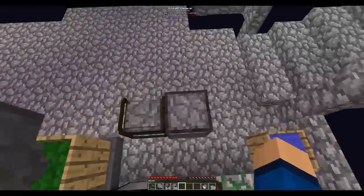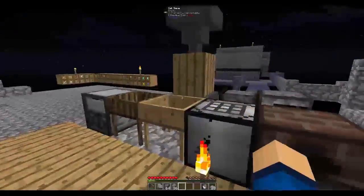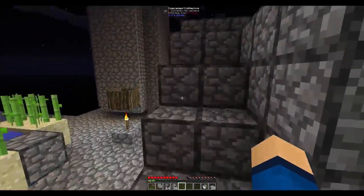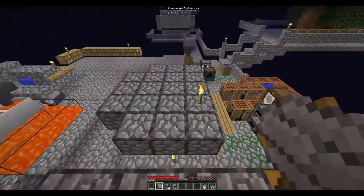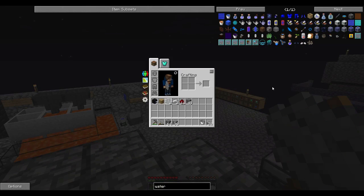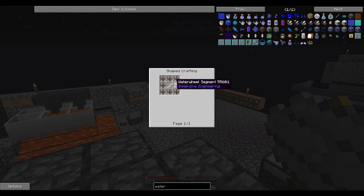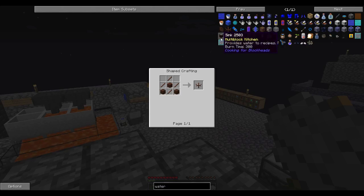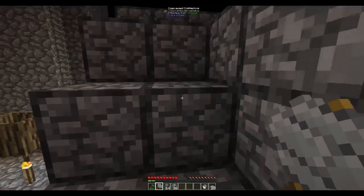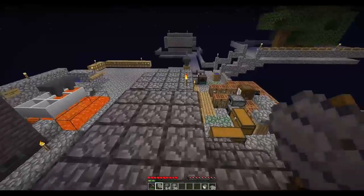Really what we need is better power options. Immersive Engineering has a water wheel — basically free power, which is great. Let's look it up. A water wheel needs water segments, an iron shaft, a metal former — which we'll need anyway — and a bunch of treated wood, which we can make no problem. Maybe next episode I'll have some stuff already made and we'll look at doing more with Immersive Engineering — that might be a good plan.